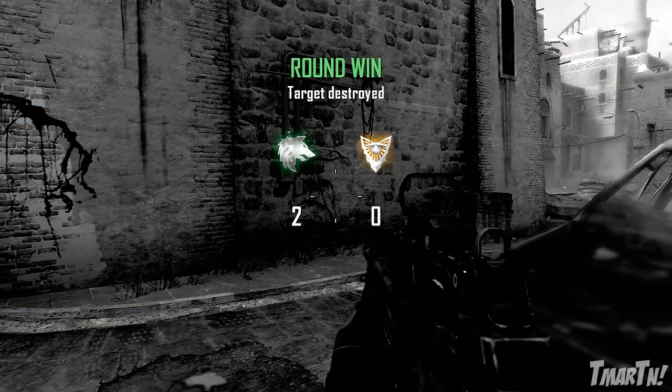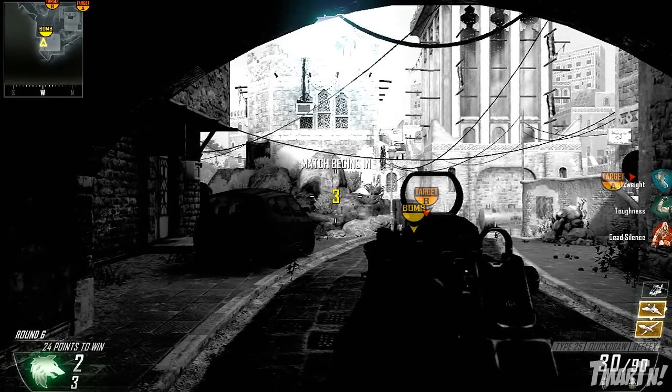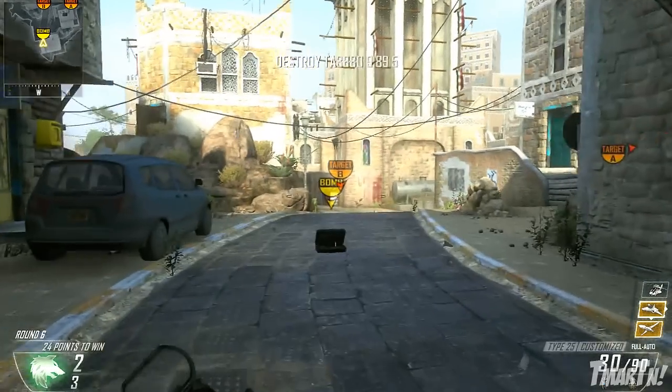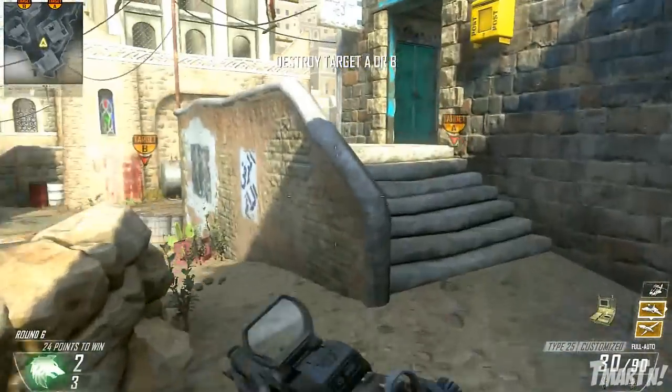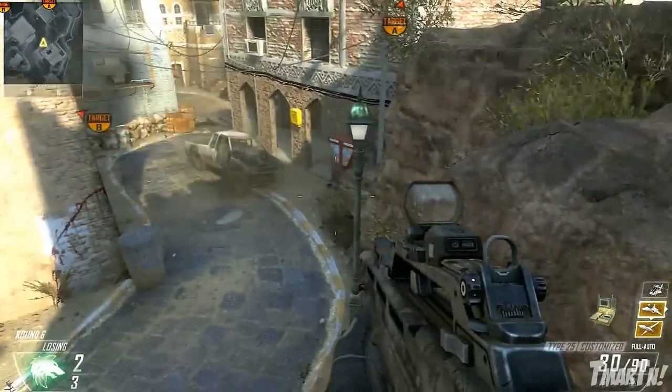Anyway, there you have it guys — those are my bomb plant spots for the last five maps in Black Ops 2. Hope you guys enjoyed this series and I've got a bunch of Black Ops 2 tips and tricks coming soon. Now the last thing I want to talk about is the cool deal going on with Gamma right now, which I mentioned towards the start of the video.